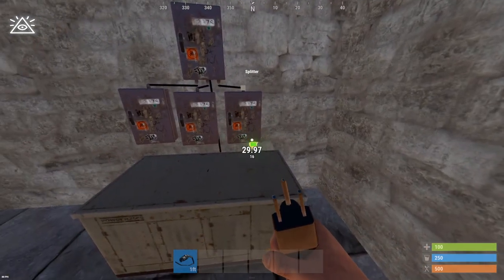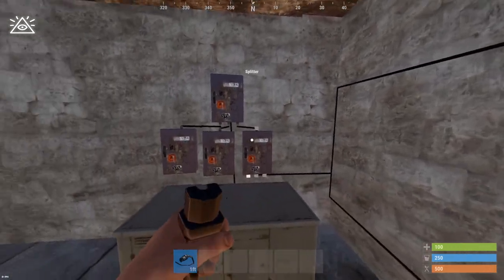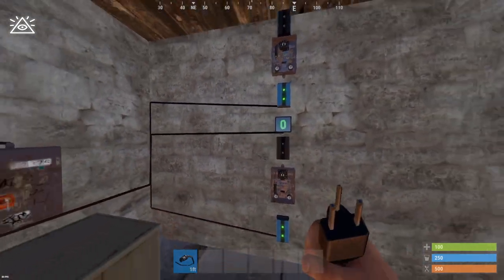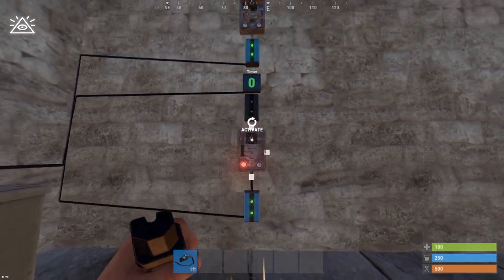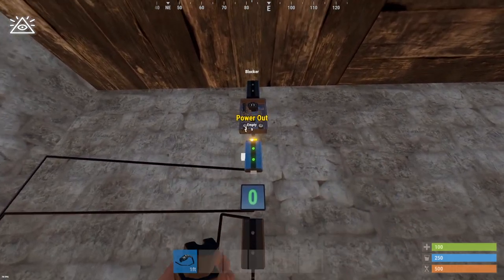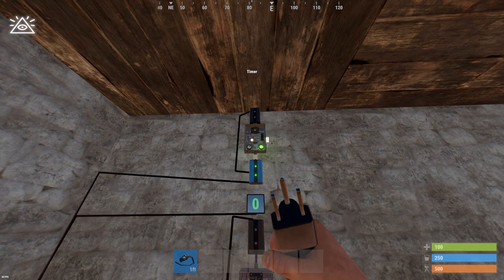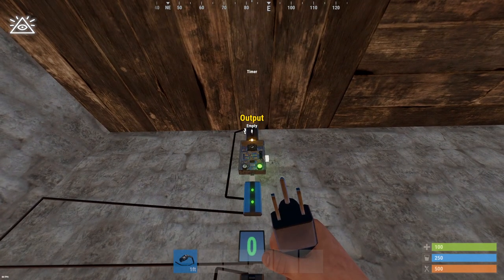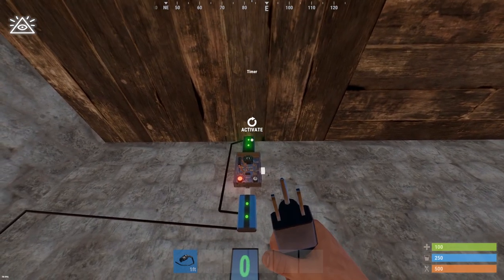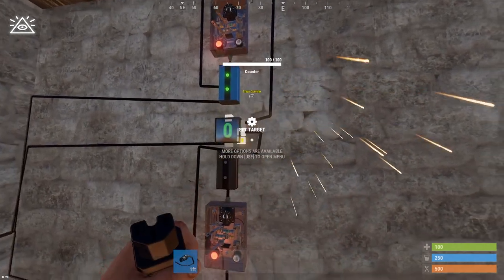Now we just need to hook that up. First, give the bottom one power, then give the top one power, and also give the counter power. Then take the exact same wiring as before and hook it up so this works. Do the same thing with the top one. Then take the outputs of these electrical branches — down to increment from the top one, and to the decrement from the bottom one.